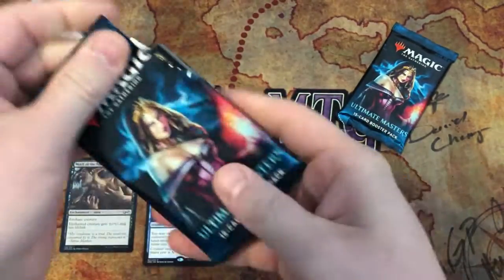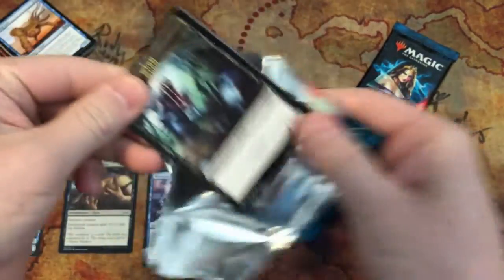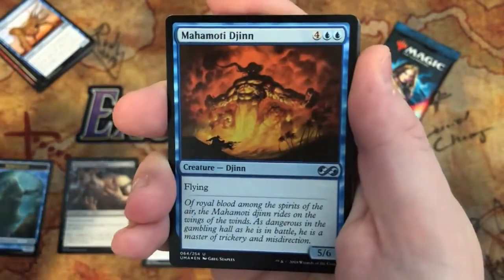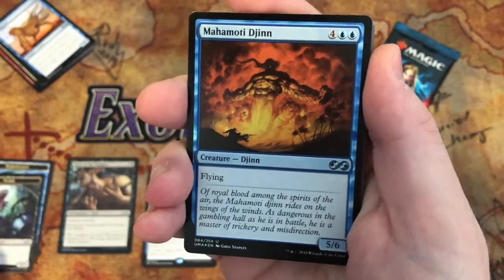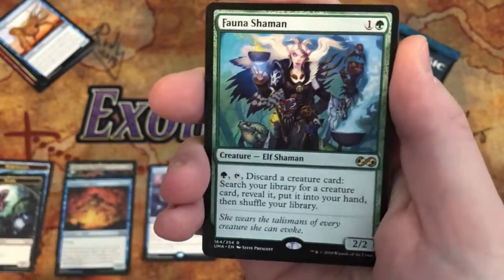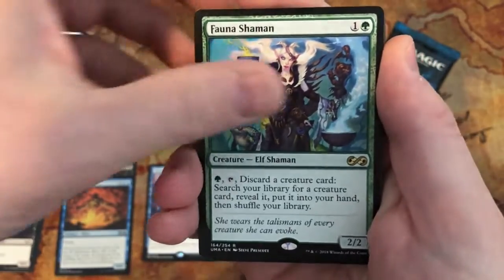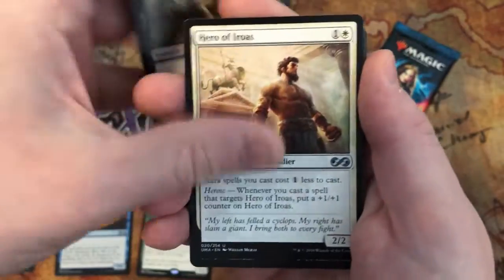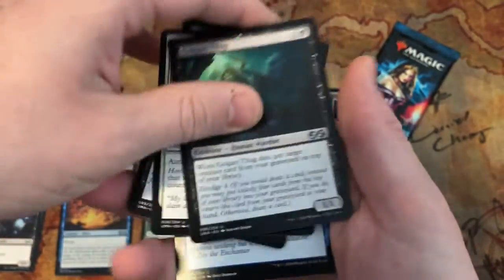Now let's open the good packs. Humility Djinn is the foil and a Fauna Shaman is the rare — not bad, not great, but not bad. Chainer's Edict, that's decent, and a Golgari Thug, that's pretty good too.